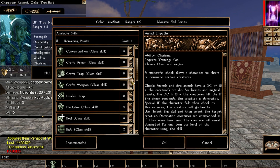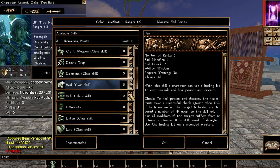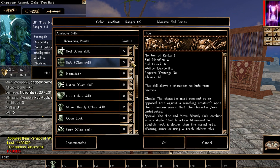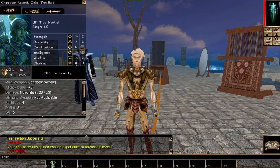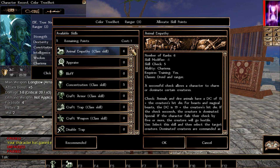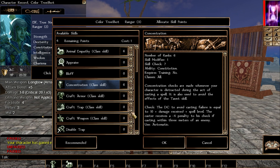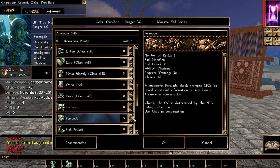For skills during leveling: animal empathy is optional — if you don't like it, pick something else. Concentration and discipline are definite picks. Heal is a big priority. Persuade is optional; if you don't like it, use hide and move silently instead, since those are class skills and very good too. I'm setting up animal empathy just to show you, and then continuing to level up the ranger with those same skills.